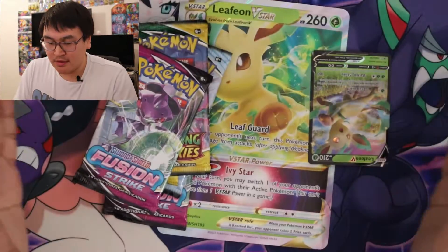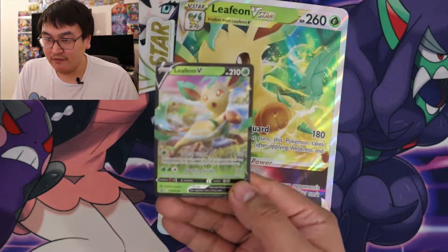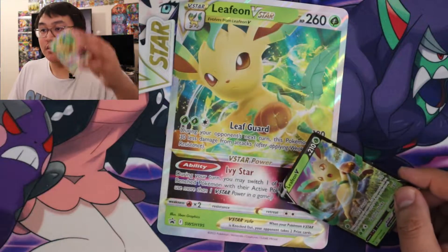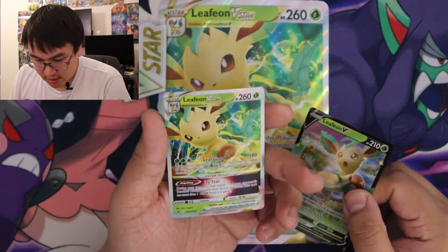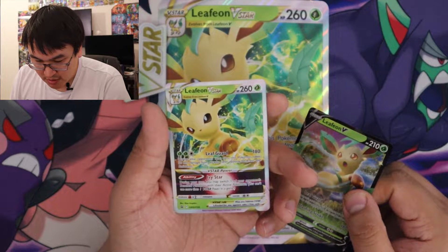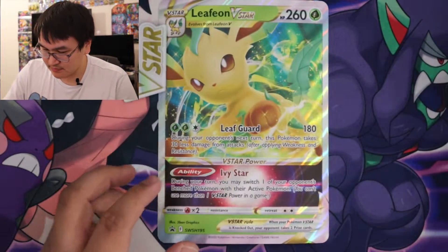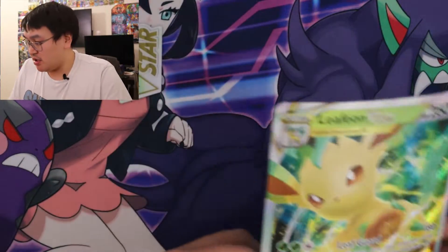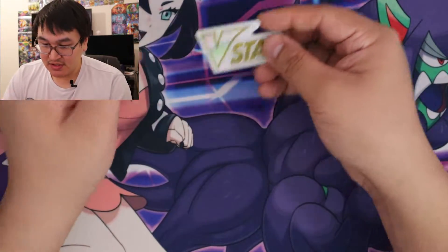Three, two — there we go, it's all open. So we got the Leafeon V, the Kricketot, Leafeon V, and then the Leafeon V-Star. During your opponent's next turn, this Pokemon takes 30 less damage from attacks. Cool. And then the jumbo card, and then here's the V-Star marker.